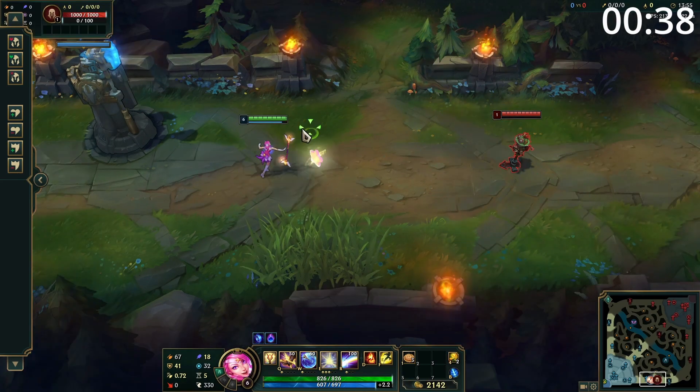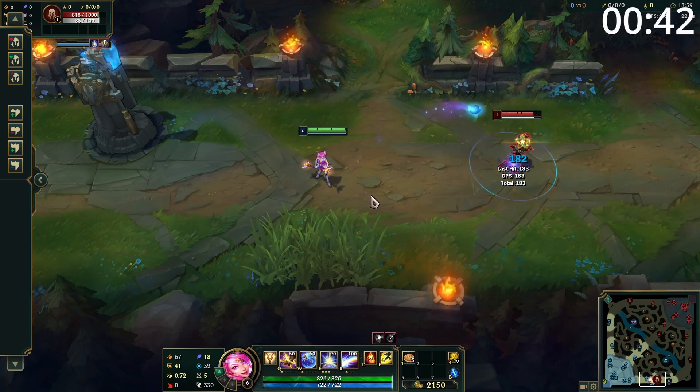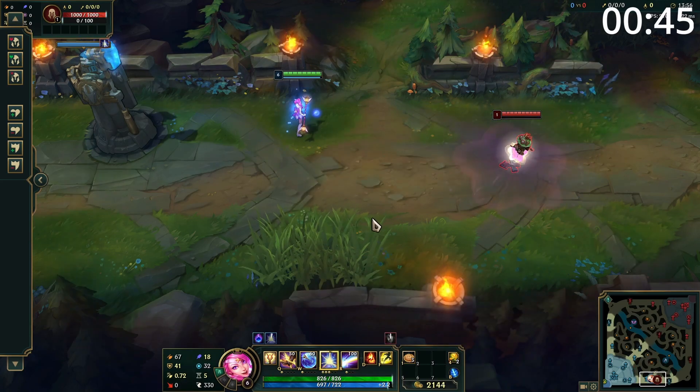Lux's E places a large zone on the floor which slows enemies. You can then press E again to detonate this early, applying the damage and a slow. This will be the main ability used to poke.